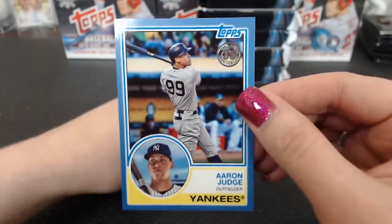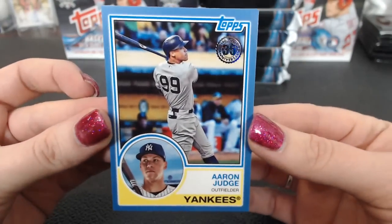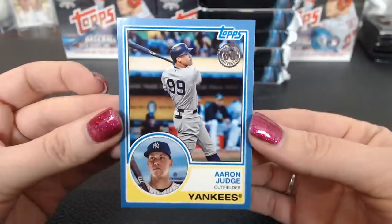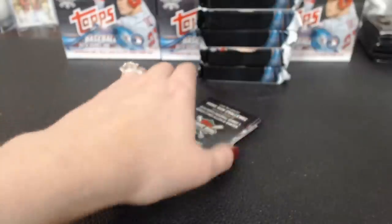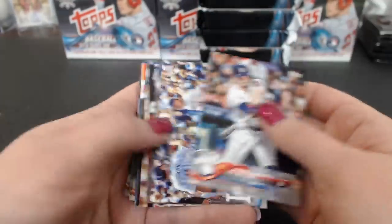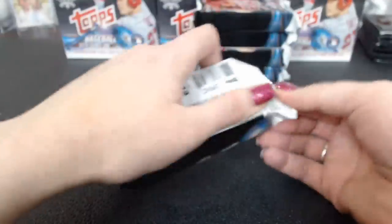And Aaron Judge Blue '83. It's not numbered. The blue parallels are not numbered — black, gold, red, and platinum will be numbered. Still looks nice, still a short print version. For the Yankees it looks nice with blue. I'll top load it anyway.